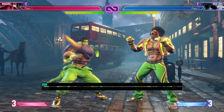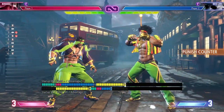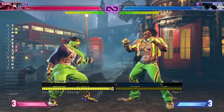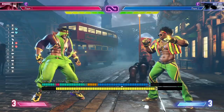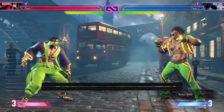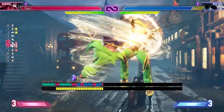Standing Heavy Punch is a 9 frame start-up. It's plus 1 on hit and minus 4 on block. It has some good horizontal range and it can be special canceled into Medium Eagle Spike, Light Eagle Shot from max range, Medium and Heavy Eagle Shots from close ranges, Heavy Spinning Mixer from close range, Light and Medium Spinning Mixers from max distance, and also Medium Arabian Cyclone.